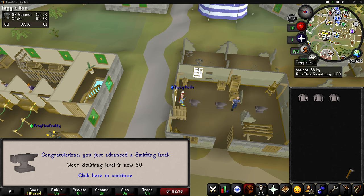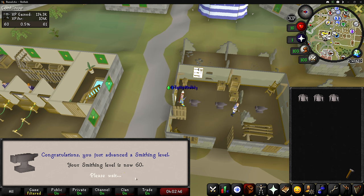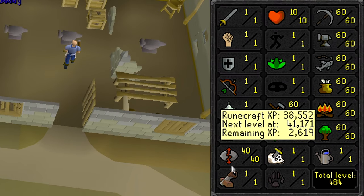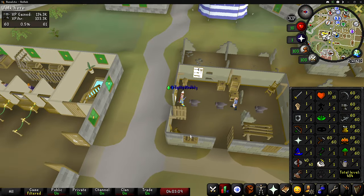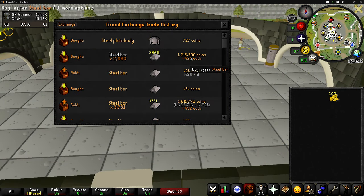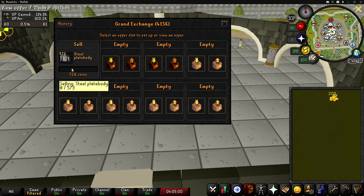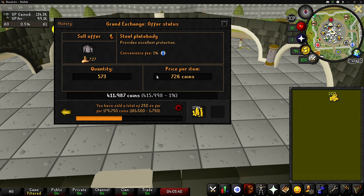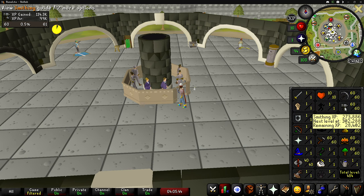Level 60 smithing went by really quick — we were getting about 105,000 XP an hour making steel plate bodies. We can now make mithril battle axes, and our skill tab is basically base 60s except for Runecrafting. However, we spent 1.2 million on the bars and will only get back about 412,000 coins selling the plate bodies, meaning we lost roughly 800,000 GP for five levels. I'm not looking forward to training smithing in the future unless we can find a way to actually profit off it.